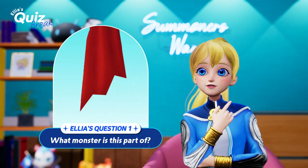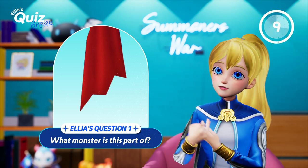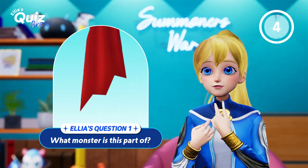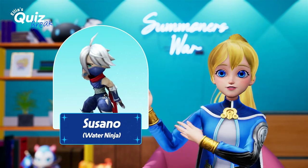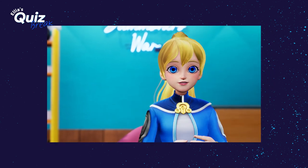Hmm, what's this? A cape? Ten seconds left. Look, it's spiky. It's red. And what's your guess? The answer is Susana's scarf. He has a cool scarf while he throws his stars there.